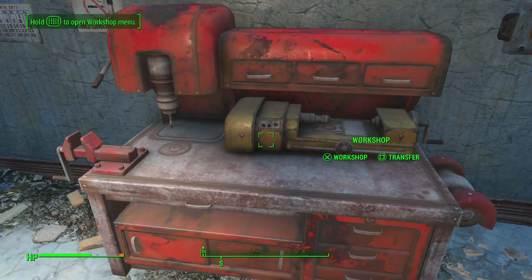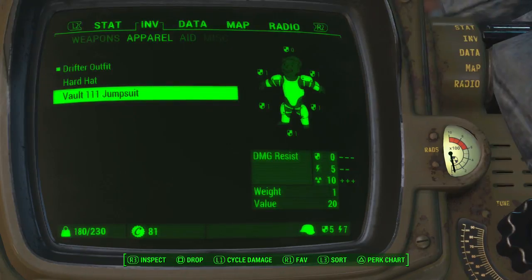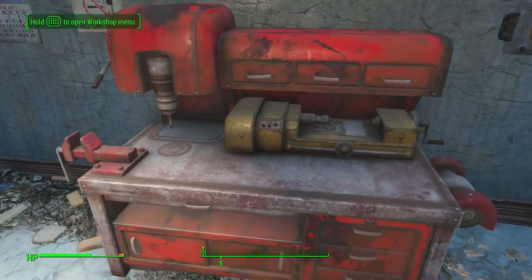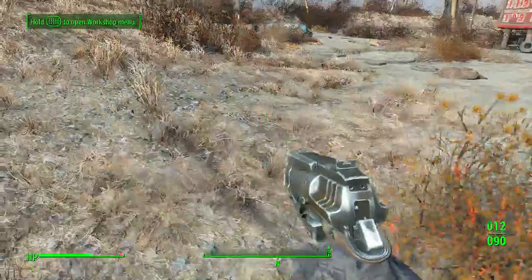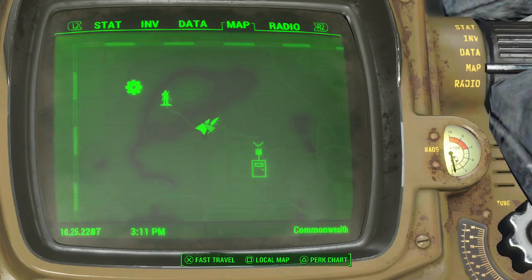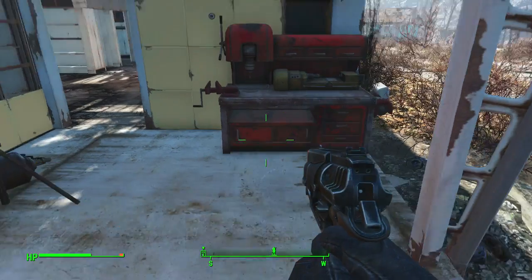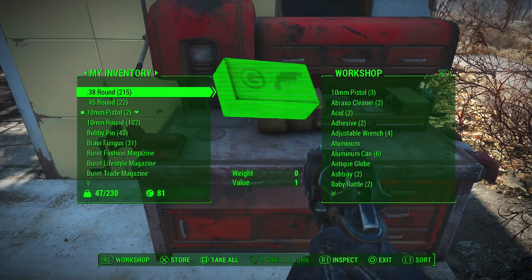Over to our workshop — let me transfer. Take all. We're not even close. That's that. Now we will fast travel back to Sanctuary and store all our junk.